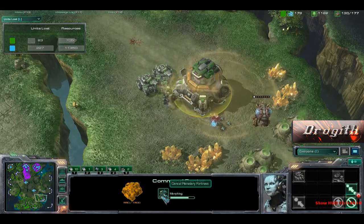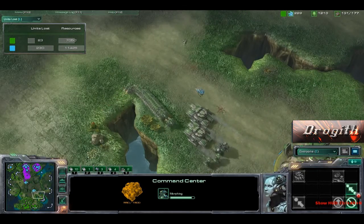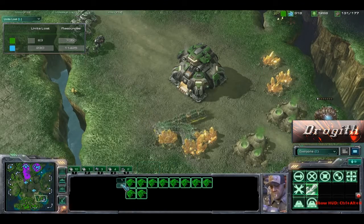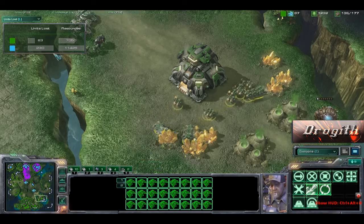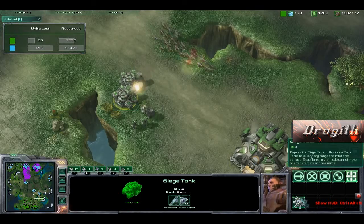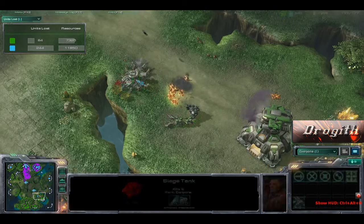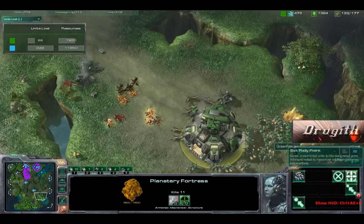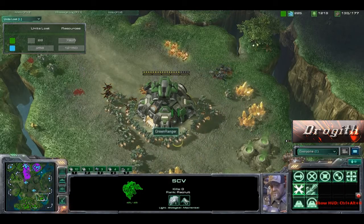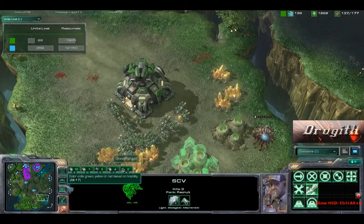A couple of Zerglings back there causing some eco damage, but look at that Planetary Fortress coming in. Scan going down, taking out those Zerglings. Look at that massive train — two screens worth of units — going into the Gold. More Speedlings coming in. Green Ranger doesn't siege up, not able to do massive damage to those Speedlings, and they surround and absolutely destroy those tanks. Planetary Fortress comes into play; Green Ranger's units heal it back up to par and go back to gathering resources.